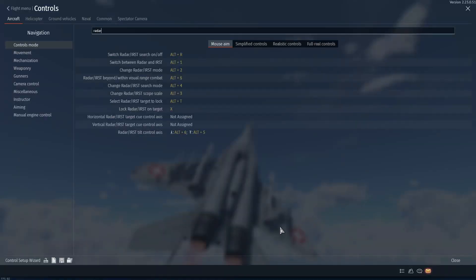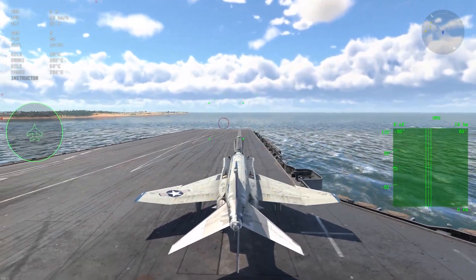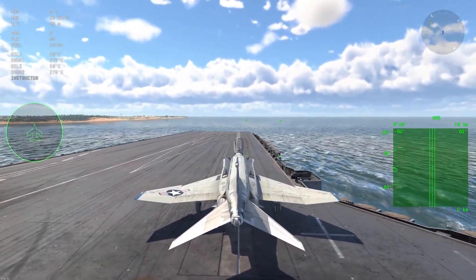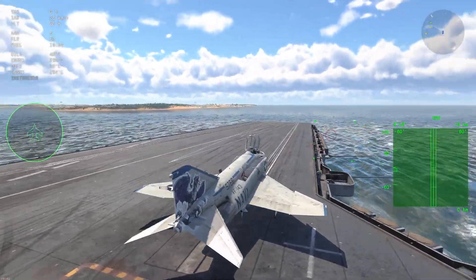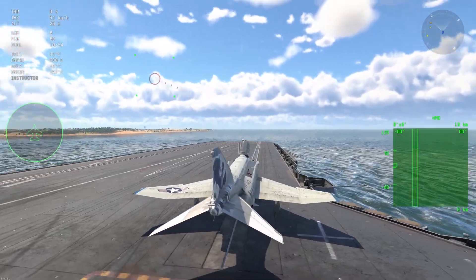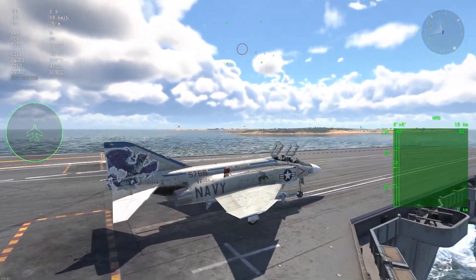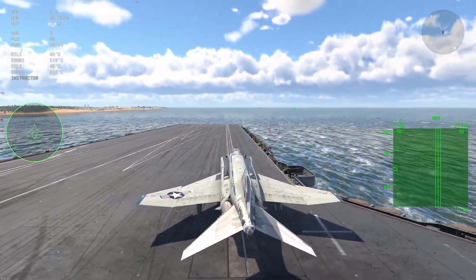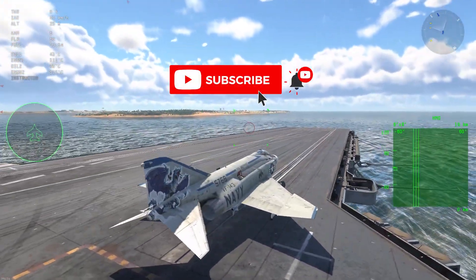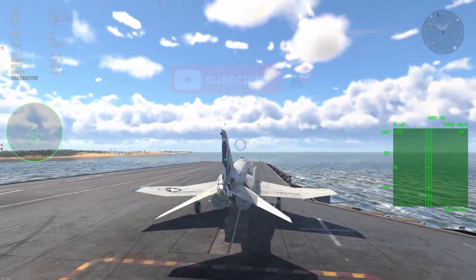To change into HMD IR mode, you gotta set up Change Radar IRST mode. On the F4J on the other hand, you will start out with normal ACM-HMD mode, meaning ground clutter can and will screw you over. So if you want to stick to the deck to evade enemy radar-homing missiles — and if you want to know how to dodge those, subscribe because a really good guide for that is coming soon. I promise.